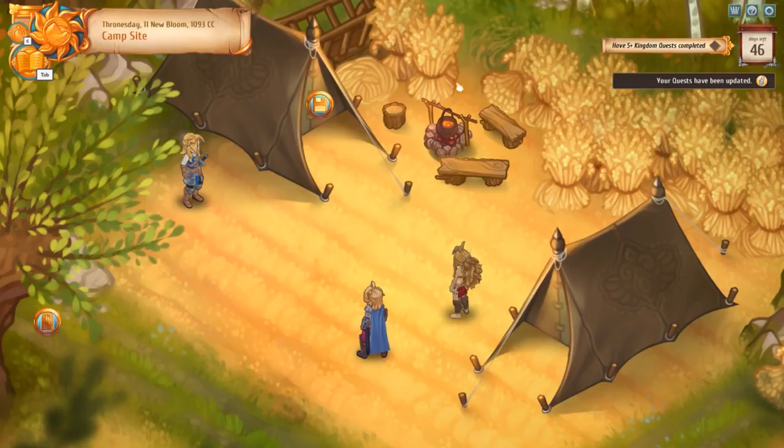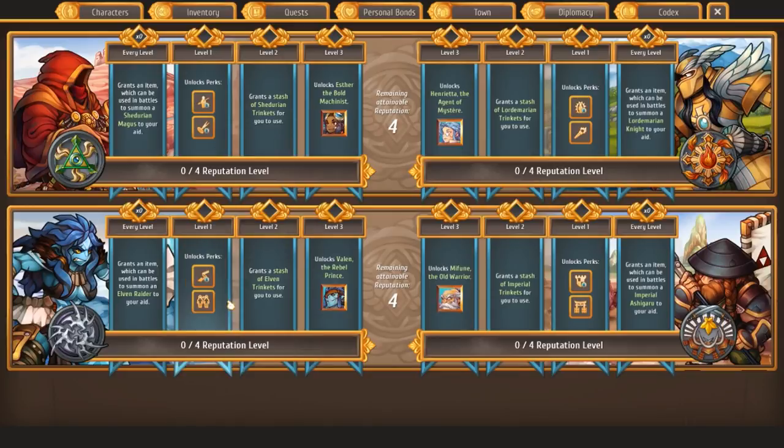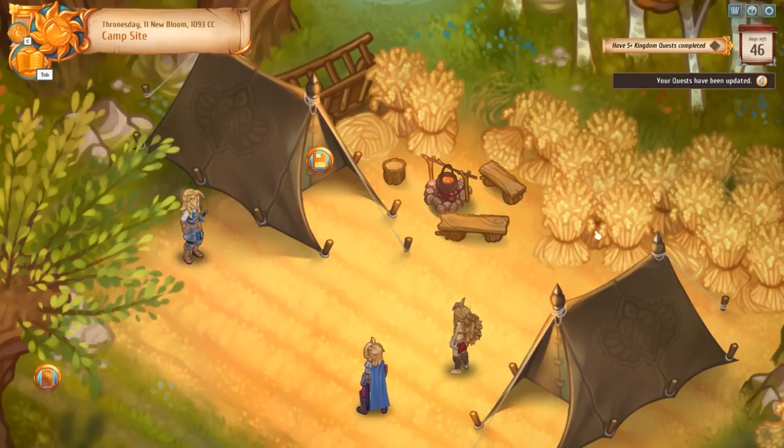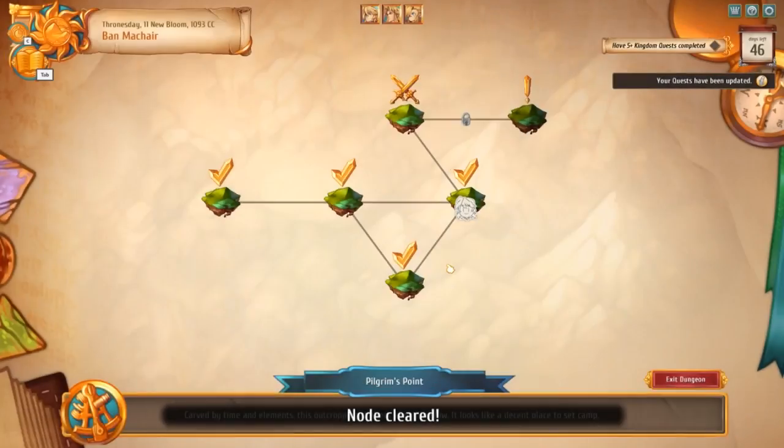They've done a bit of work. Especially the diplomacy menu looks a bit different. And I am excited to meet these factions that we can do quests for. But we are in the middle of an adventure dungeon, so to speak. We have our Griffith and we have Signy. We are going to go back to the dungeon right now — we're in a campsite, so we've just had a little snooze and a recovery spell so we can be ready for the next battle. Which is a battle node, judging from these swords right here.